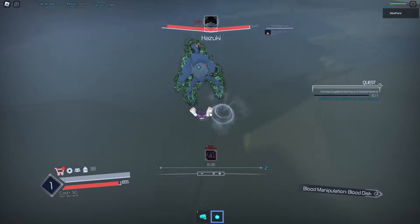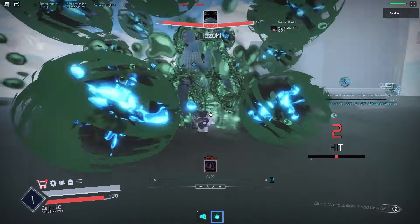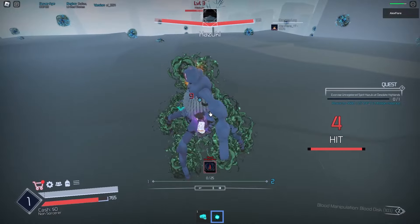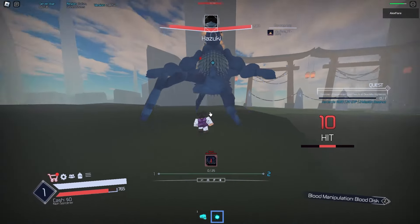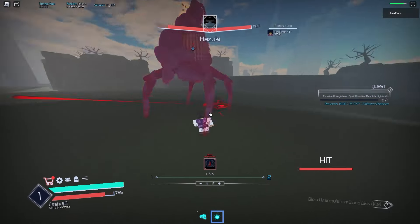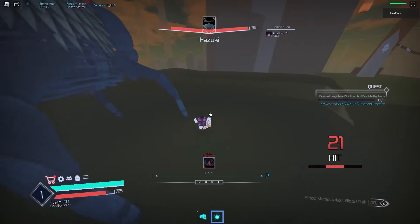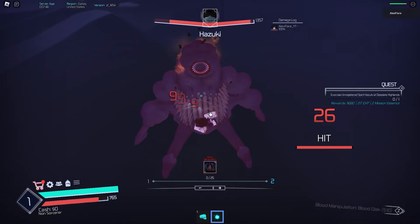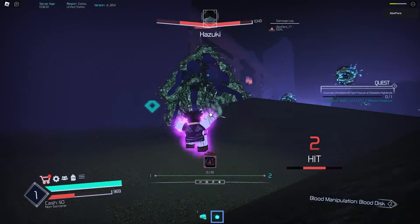I thought Blood Disc would do bleed damage but it doesn't seem to — which is a bit disappointing. Still, it's not bad for a first move: long range, combo extends, decent hitbox, and does around 20 damage with no stat points or accessories equipped. That's it for the first move.